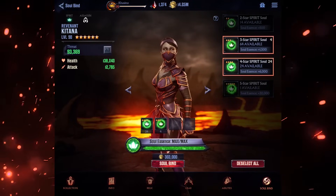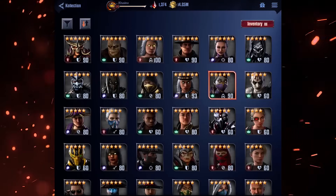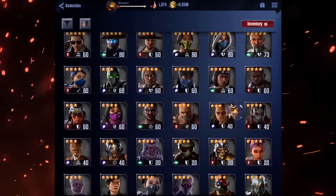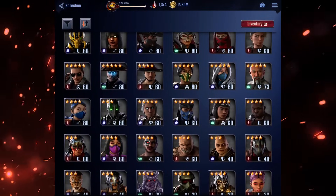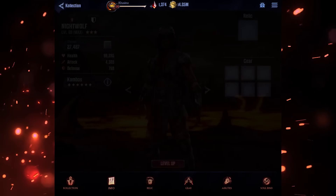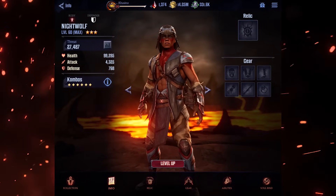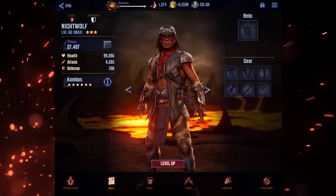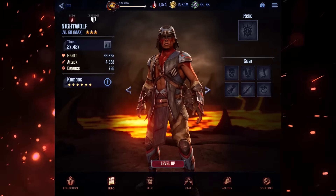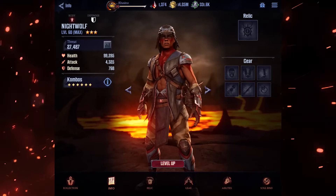Increasing a character's star rating does improve their base health and base attack by around three percent, which isn't a huge boost but it's something. However, the main reason to increase a character's star rating is to raise their level cap. Three star characters can't be upgraded beyond level 60. Upgrading to four star allows you to take them up to 80, and five star lets you take them up to level 100. As of this recording, boosting them to six stars does not allow you to take them to level 120, but it's a safe assumption that we will see that level cap raise sooner or later.